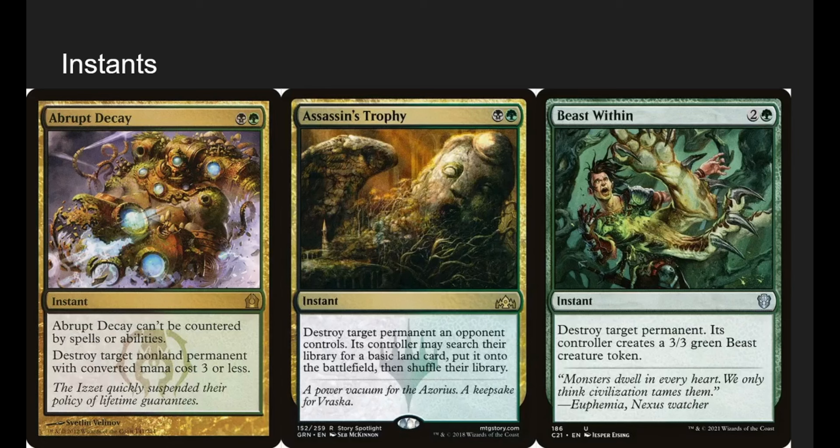Instants: Abrupt Decay is just good removal — can't be countered and destroys something with mana cost 3 or less. Assassin's Trophy just gets rid of something we don't like — they can have a land, which isn't ideal but it gets rid of any permanent. Beast Within is the same deal — get rid of a permanent, they get a 3-3, but that 3-3 is better than whatever we got rid of.